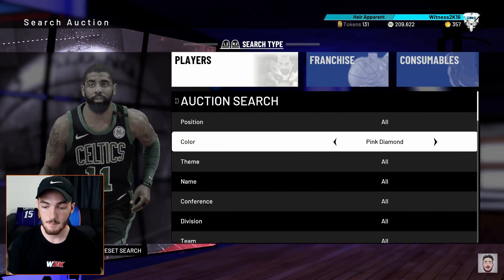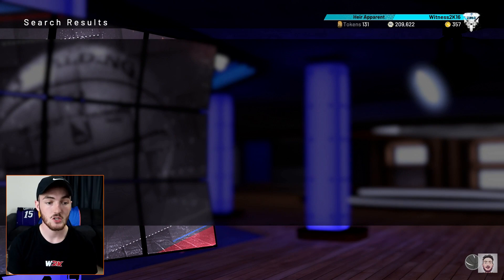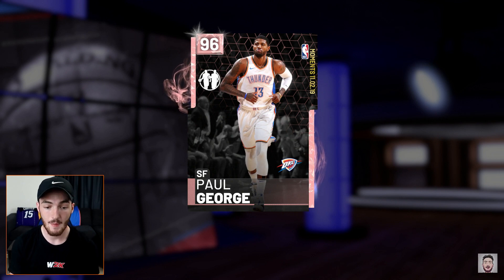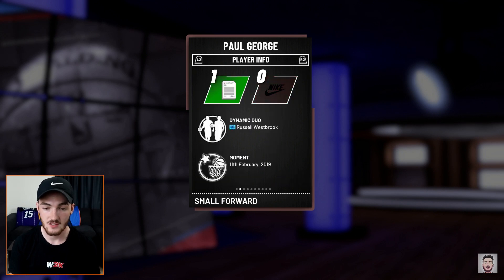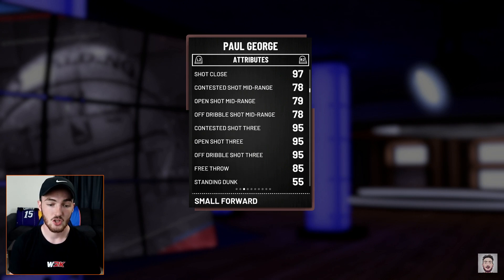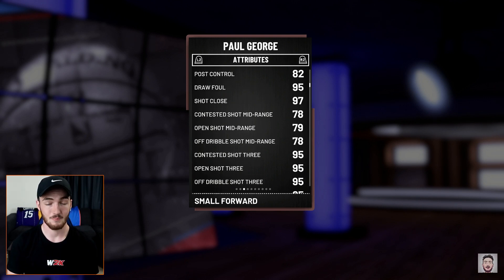If we were somehow able to pull out of one of those moments singles the new pink diamond Paul George, that would be clutch. This PG looks super nice — he's got a dynamic duo with the new diamond Russ that came out as well. He's a 96 pink diamond with 99 defense, 95 steal. He looks really nice standing, driving, and setting layups. Three-point shooting is in the 97s — all in the 95s which is great — but that mid-range is kind of trash, not even 80s.